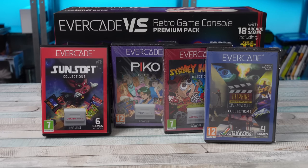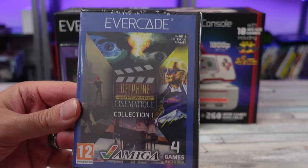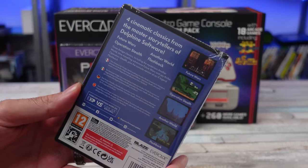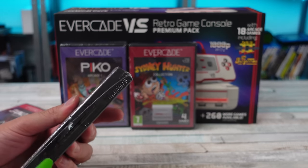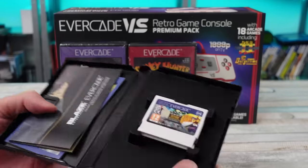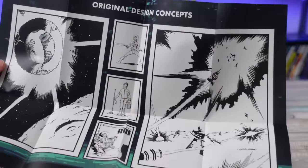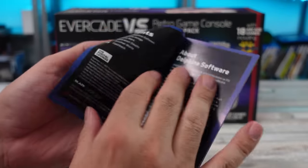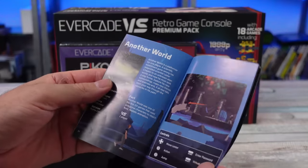We're back again taking a quick look at four retro games — not these four cartridges, but one that has four games on it. This is for the Evercade. Evercade sent me their latest cartridges, and we're moving along to the Delphine Software Cinematique Collection One. Like always, physical packaging here, a full color manual with all sorts of information, some history behind the companies and the games. My case was a little crushed, kind of falling apart.